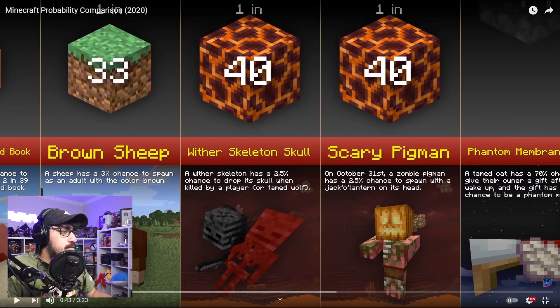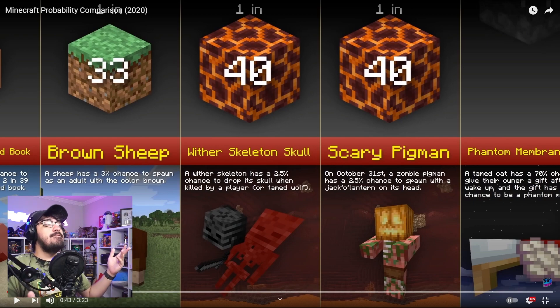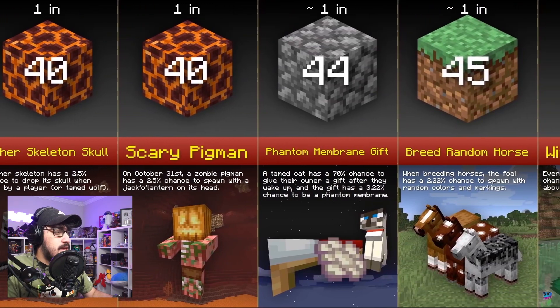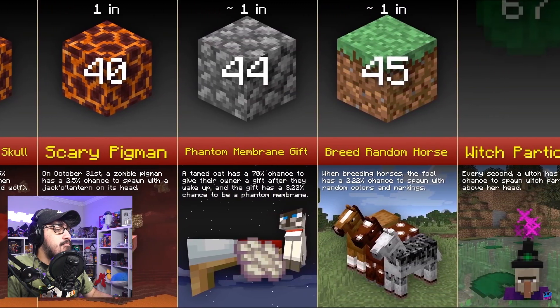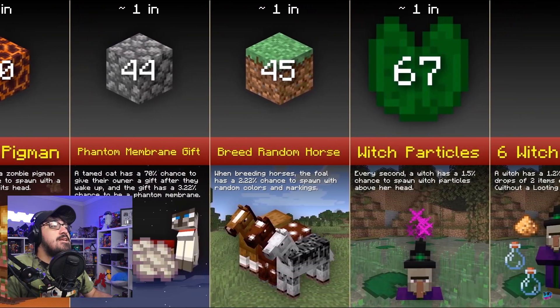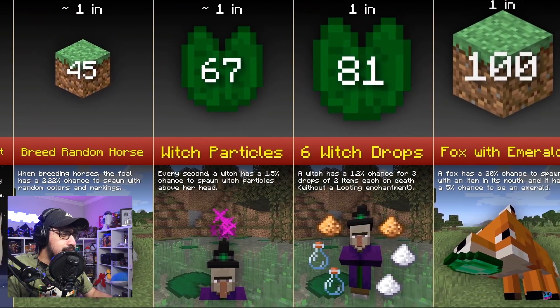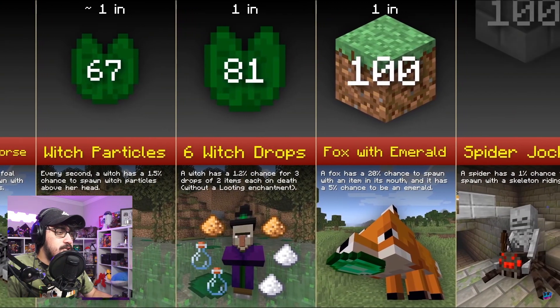One in forty chance to get a zombie pigman wearing a jack-o'-lantern on October 31st — a zombie pigman has a 2.5% chance to spawn with one. I did not even know that! Then one in 144 for a phantom membrane gift from a cat, one in 145 to get a random horse, and one in 67 for witch particles to spawn above their head.